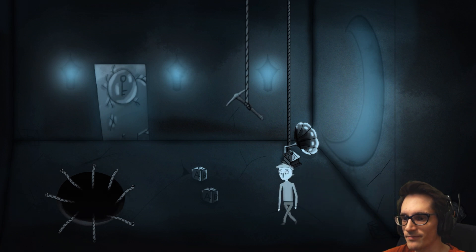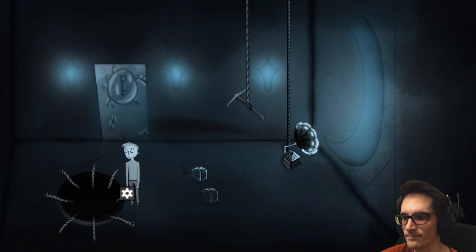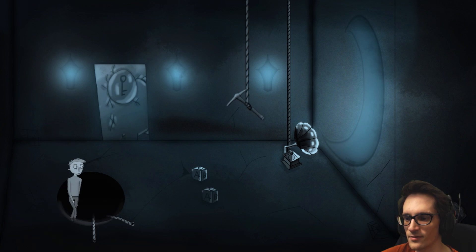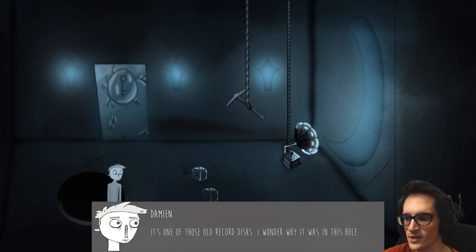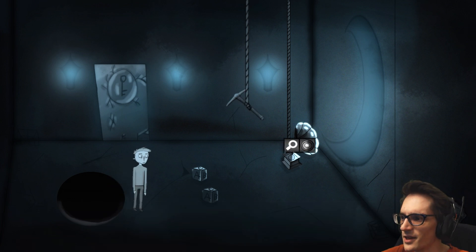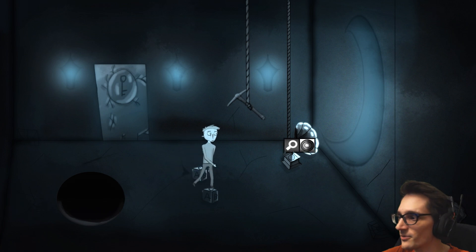Let's see if we can go down this hole. A circular hole with cords around it. Oh, we can just take them instead — I thought we were going to be climbing down it. It's one of those old record discs. I wonder why it was attached to the hook. I can't use that. Playing the music — I'm guessing the sound that would play, being that this is an alpha demo, there's no music. It's a work in progress, so some audio will not be included.